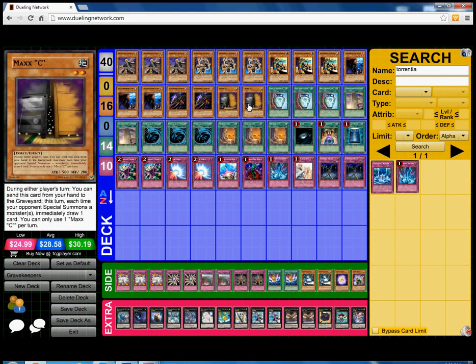Last but not least in monsters, we play 2 Maxx "C" for the hand traps, making you draw more to stop your opponents from going off.